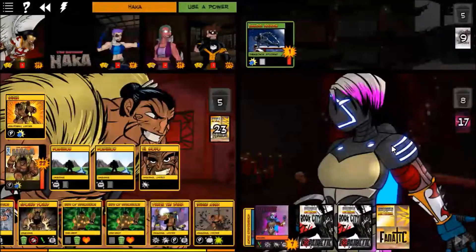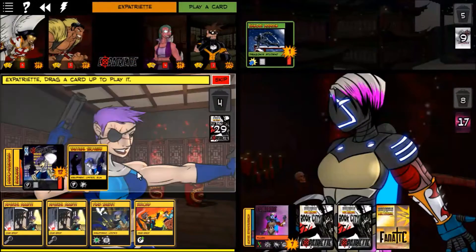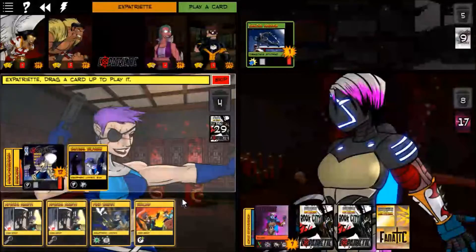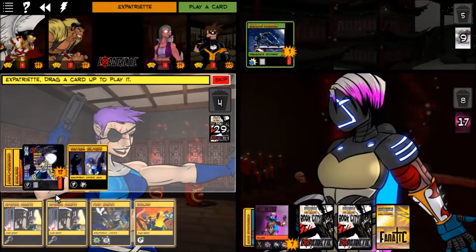We'll hit Choke Point and drew a Haka of Shielding. We gotta be careful — she's kinda low on health. A Flak Jacket could protect her but she's not that low. She has an Embolden in play so she'll be able to use multiple powers this turn.